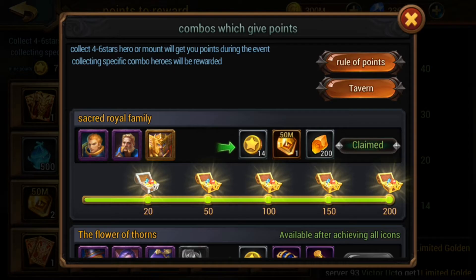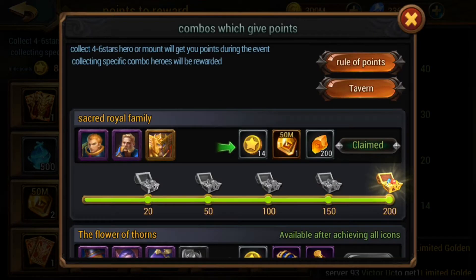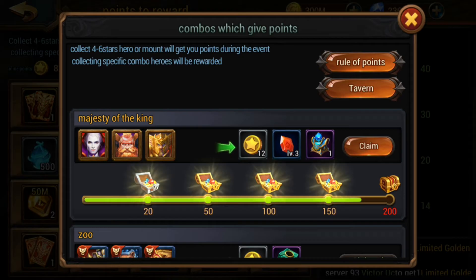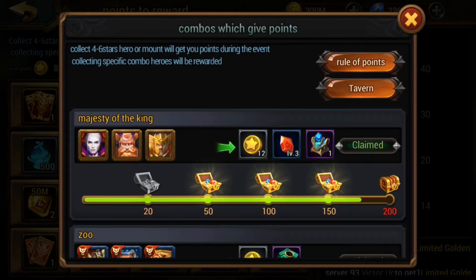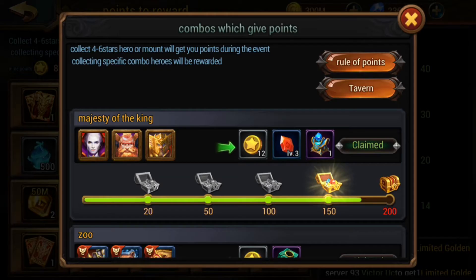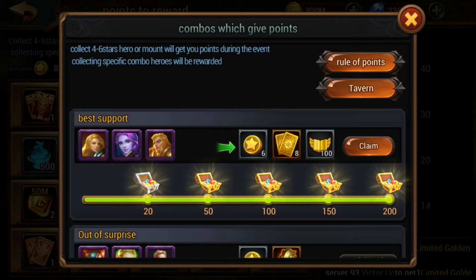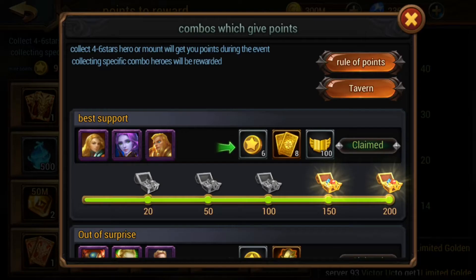Now we're going to open up the reward chests — 14 coins each, which is basically enough for another spin. Then we'll spin the wheel. We're claiming all these rewards first: there's a medium box here, which is better than nothing. From the wheel of fortune, we'll probably get a ton of 3-star gem chests — that's pretty much all it ever wants to give you.